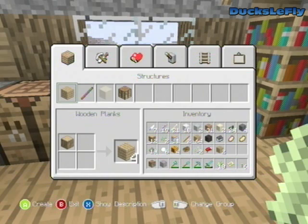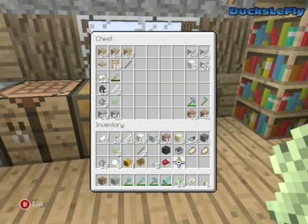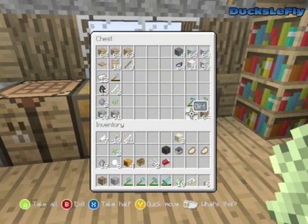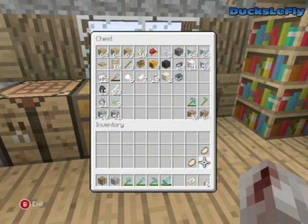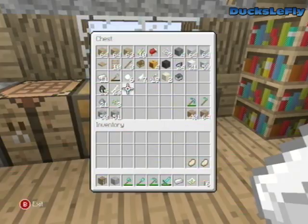Wow, I got a lot of stuff. I really don't want to spend time just organizing it. So let's put up the ink sacs. I got a lot of wool to build the Duckcraft sign. It's going to look very good. I don't honestly need any of this other stuff. I do, however, want a new flint and steel. Do I have a flint? No, but I can get one. So it's all good.